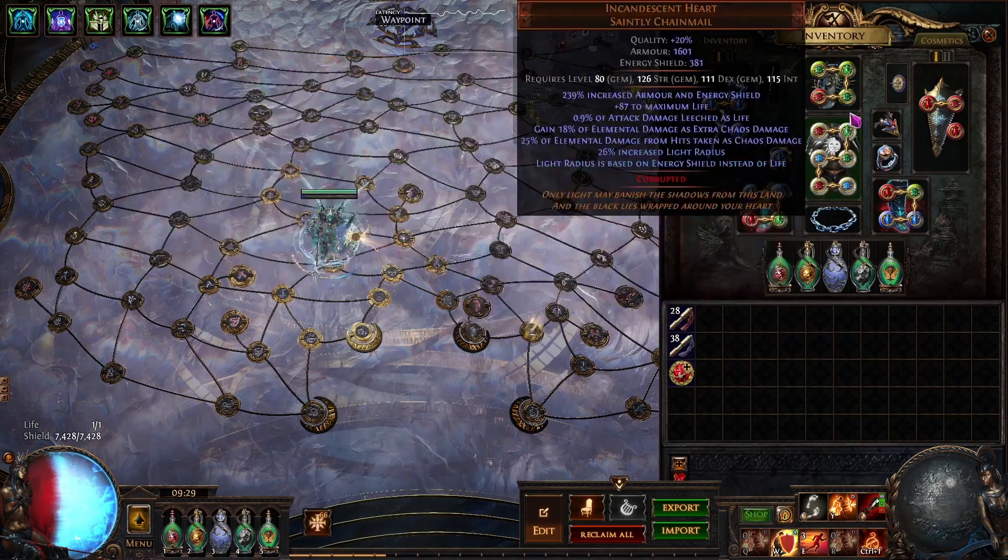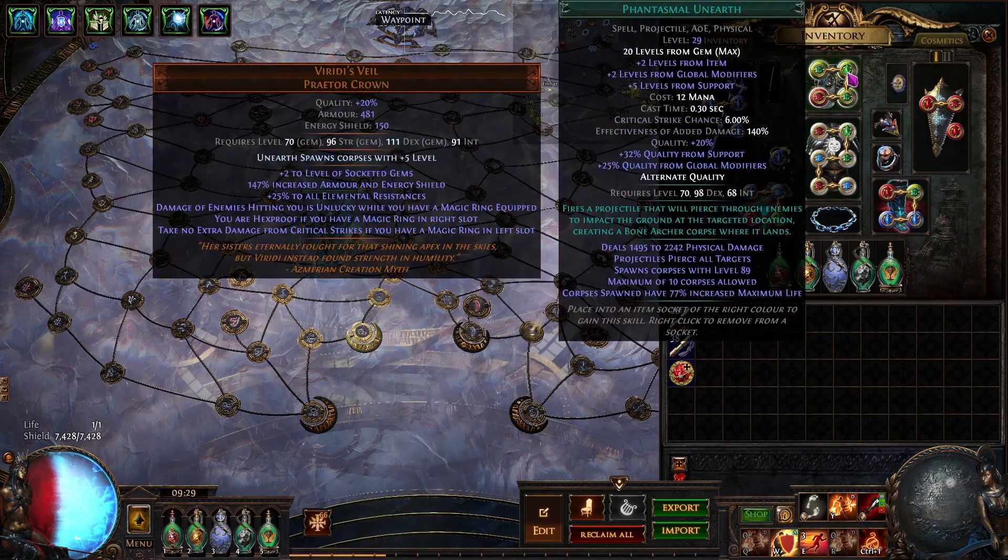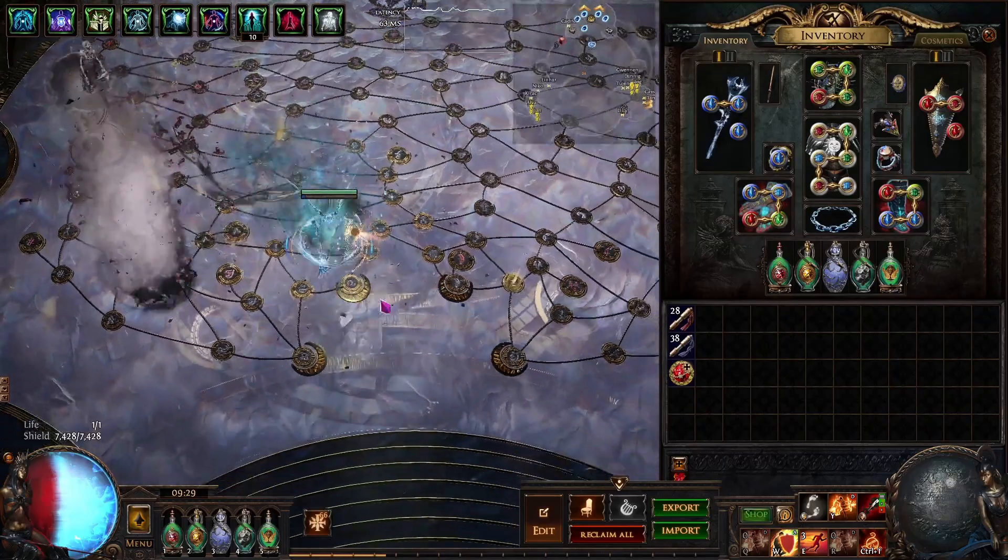You use unearth for the corpses, and the reason you use unearth over desecrate is because you can keep scaling the corpse levels, which gives them more HP and makes the explosions do more damage. Desecrate will just be equal to the map level, whereas with unearth, as you can see, it keeps on scaling. It's level 89 on my gem, and then it has an additional plus 5 from the enchant. It also casts very quickly, and you get a lot of corpses out quickly.